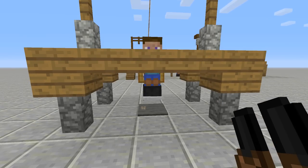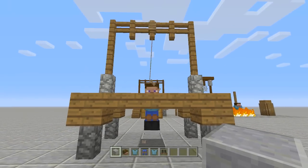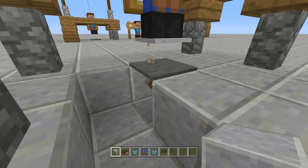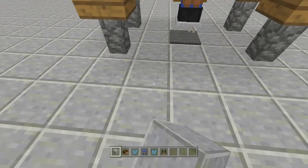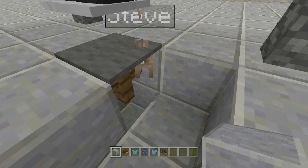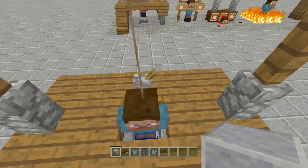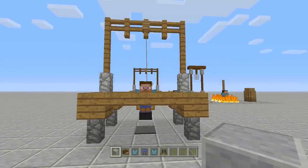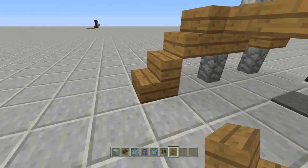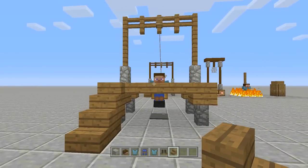If you like everything symmetrical, the rabbit might not be right in the middle — this can take a little time to fix. Just break the blocks next to it and gently push the rabbit until he's centered. It took me quite some time to get it perfect. There is the gallows completely done. All you have to do is make staircases — take out your spruce staircase and place one here, one here, then place one more upside down right underneath. That's our staircase to get up top, and the gallows is completely done.